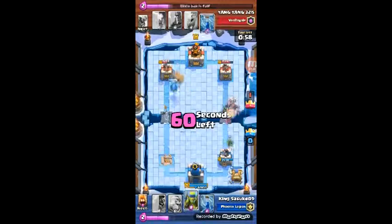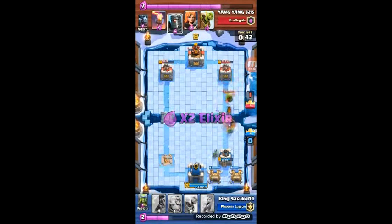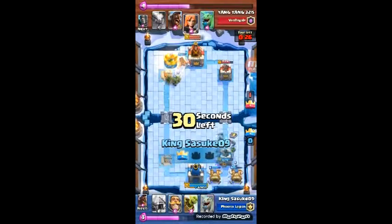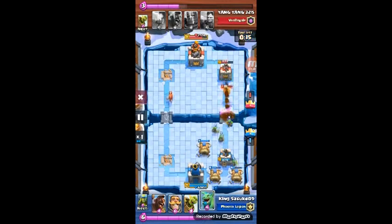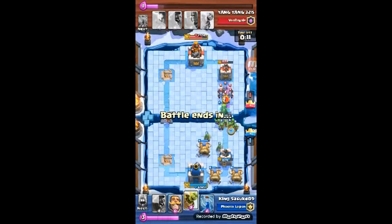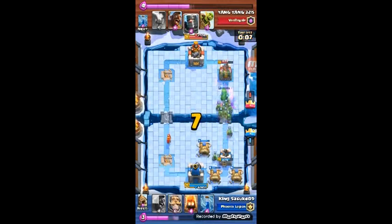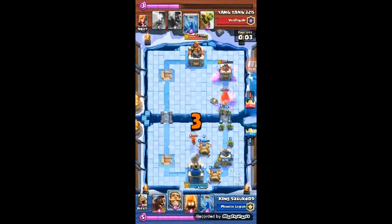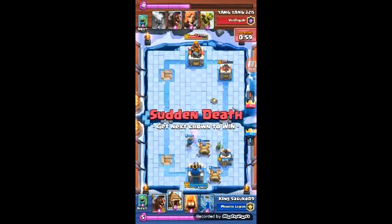In the replay, it's double elixir time and he places a hog with a minion horde. I rush his left tower hard because he's focusing on the right lane. Then I place my lava hound and I have three goblin huts out, then I place my goblin barrel because I realize he doesn't have his zap available.